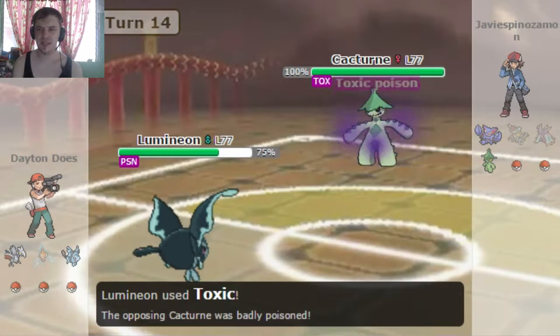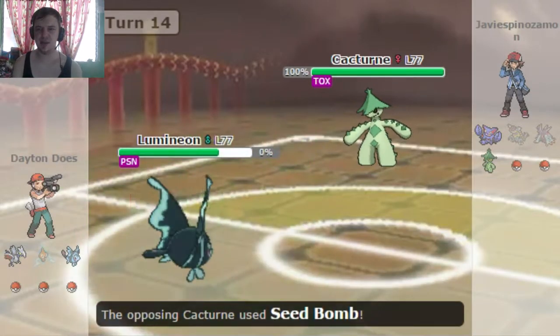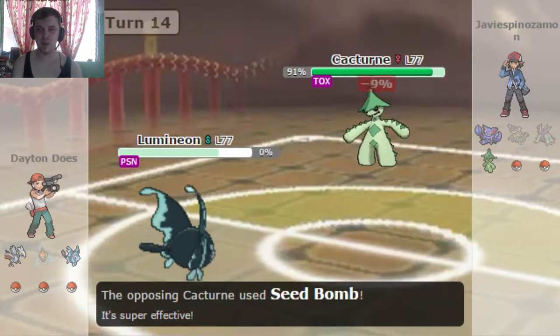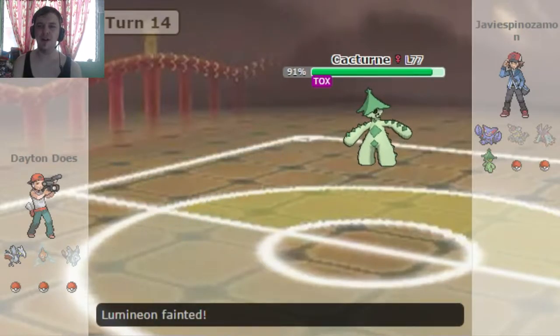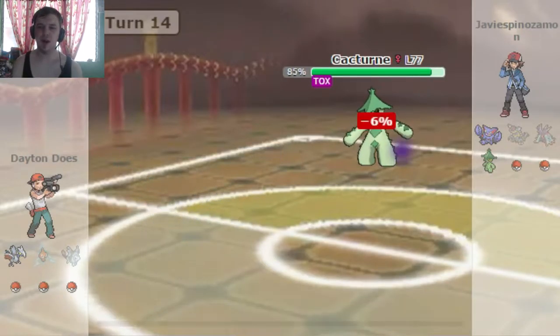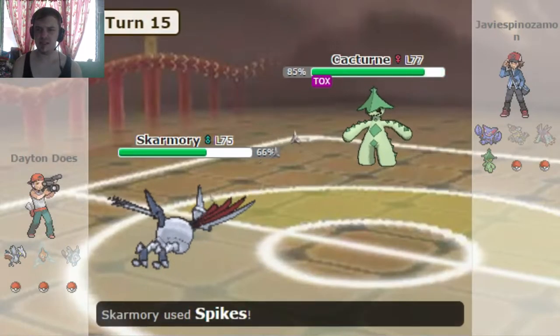I was hoping he'd send in the Gliscor so I could take care of that thing, but he does not. So I go ahead and Toxic the Cacturne since I don't really have much else to hit it with. And that thing does have Water Absorb, so yeah, that wouldn't be helpful at all. He goes for the Seed Bomb, knocks my Lumineon out, but luckily Skarmory is gonna be able to take this thing down. And also, if I get the chance, I will set up some Spikes.